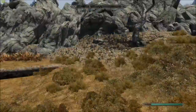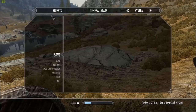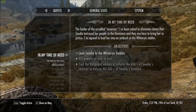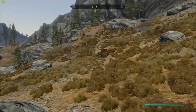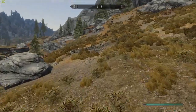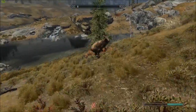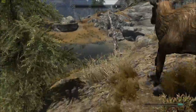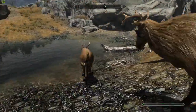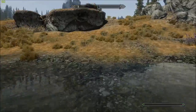So last episode we were doing the Redguard woman quest — Those in Need. I have decided to betray Saadia, or whatever her name is, because I do believe the Redguard mercenaries that she is a traitor. So yeah, let's get to betraying. Should be fun.